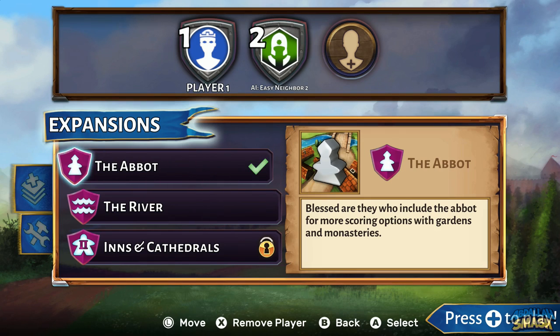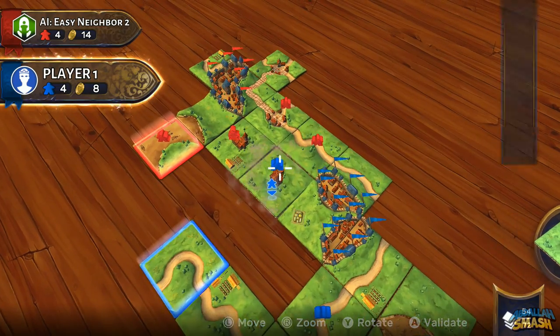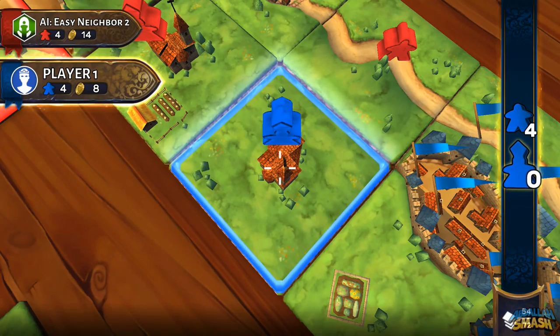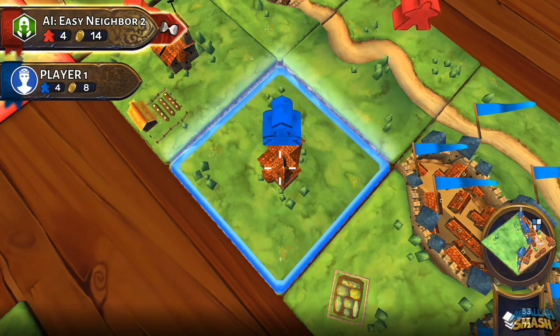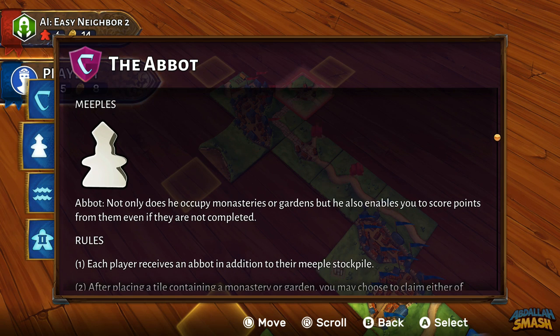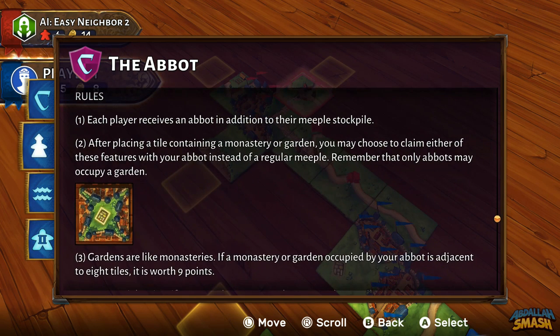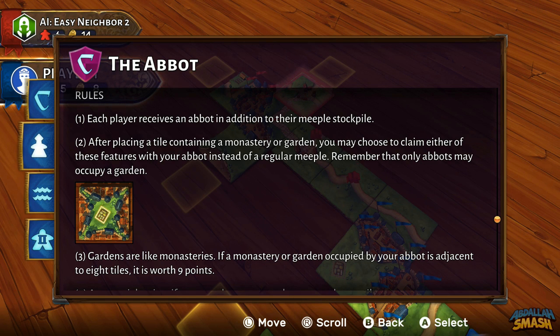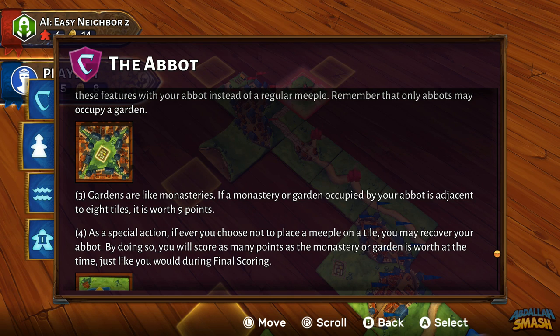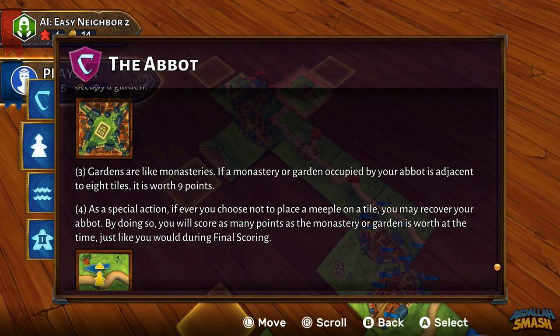You can play the base game or any combination of these together. The main allure of the Abbot expansion is that you get a new pawn to play with aside from your normal meeple. The abbot can be placed on monasteries or garden tiles instead of the regular meeple, and abbots are the only ones who can be placed on the new garden tiles. Garden tiles are just like monasteries — if adjacent to eight tiles, it's worth nine points. Additionally, if you opt to not place a meeple on a tile, you can recover your abbot wherever he is and claim the points on the monastery or garden just like in final scoring.